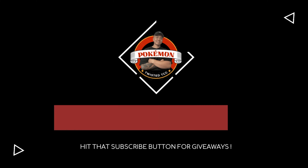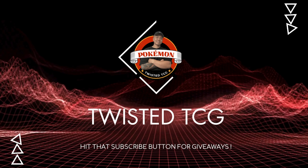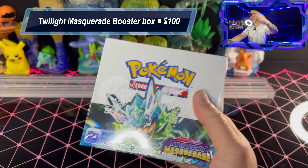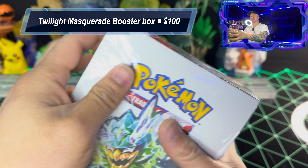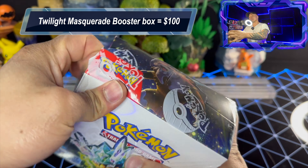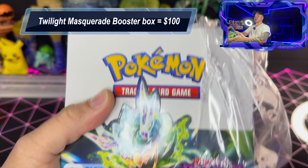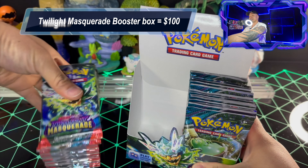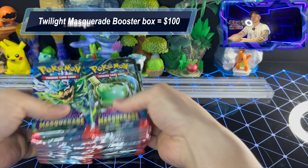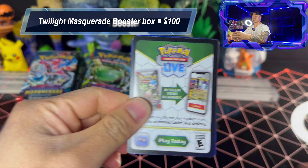Welcome back to the channel, this is Twisted TCG. Today we are taking a look at the third booster box from the booster box case — Twilight Masquerade. Let's get straight to it. This is box number three. Last week wasn't so good, we didn't get anything out of the second box unfortunately, but this is the third box — let's see if we get any luckier. 36 packs, 18 on both sides.